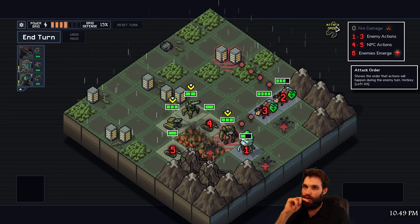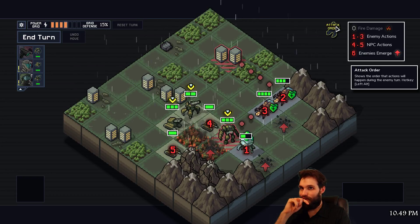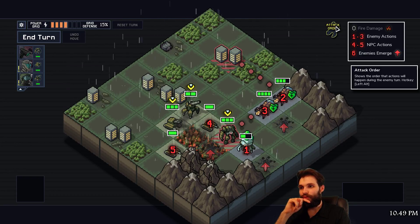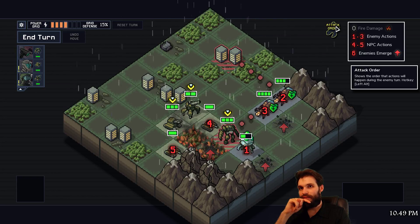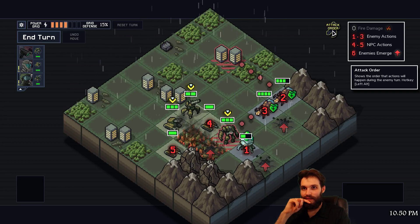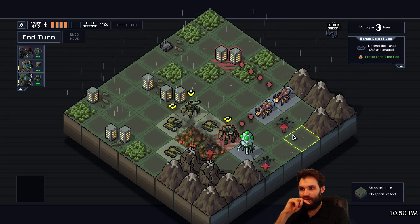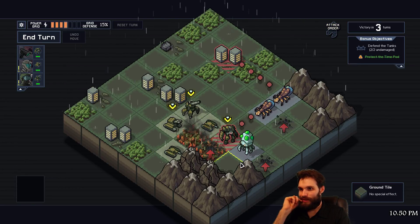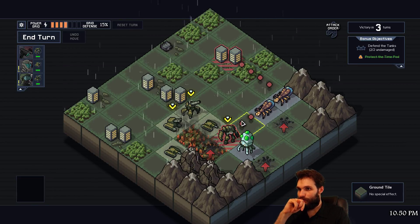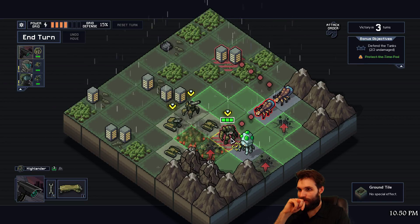Oh no - enemies emerge last. Oh, he could move. Yeah, damn it - we don't even kill this guy because he moves first, I think. So knocking this guy back doesn't kill this guy because this guy moves first. Still a good move, but maybe not as good as I thought.